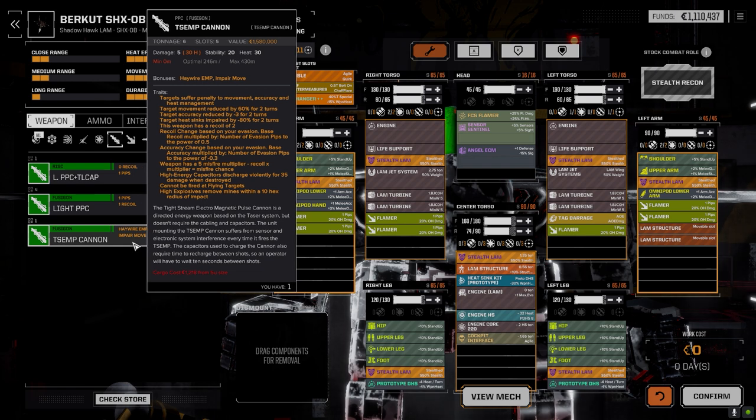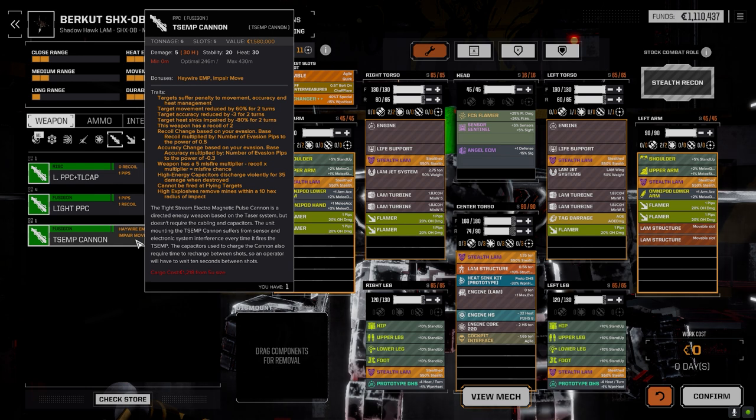Looking at the accuracy change - it's based on your accuracy multiplied by number of evasion pips to the power of minus 0.3. The weapon has a misfire modifier of minus 5, minus the recoil. Recoil change goes up huge based on my evasion, times the multiplier - recoil times multiplier would be something like 32 times 5, ridiculously high. So it's going to misfire if I'm jumping and using it. I'd have to jump in, not do anything, fire it, then jump out.